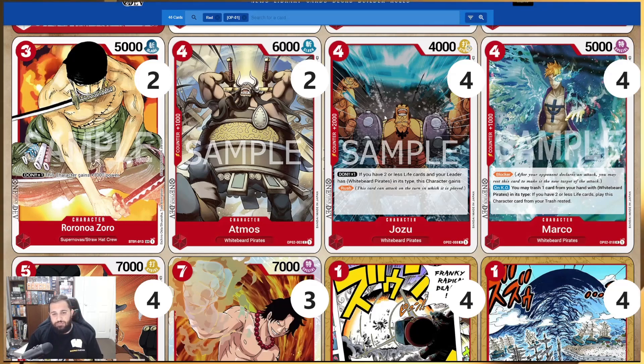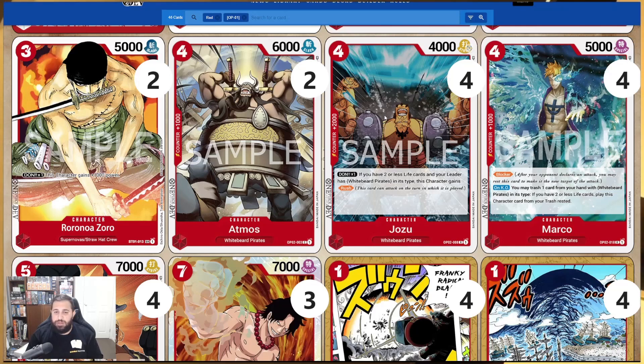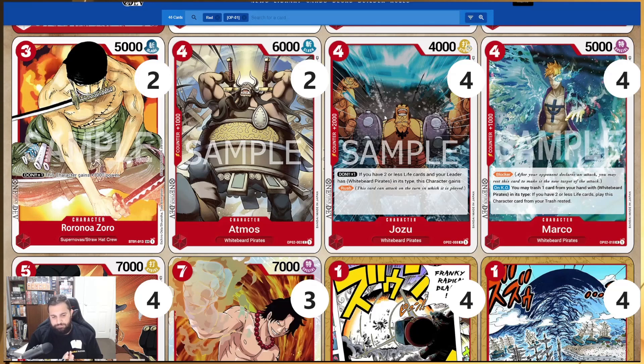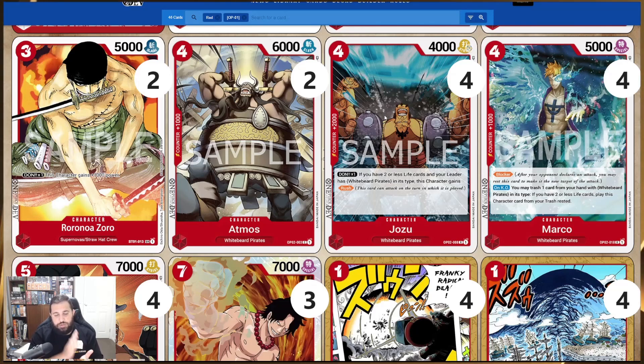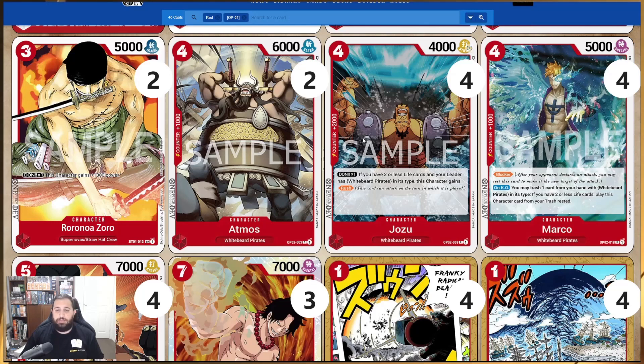Jozu gains Rush if you put a DON underneath and you have two or less life cards and your leader is a Whitebeard Pirate. But the main reason we're putting him in is that he is a 2k counter — absolutely stock standard in decks these days. You want the 2k counters; they're so crucial, even if the cards don't have fantastic skills beyond that combo power.